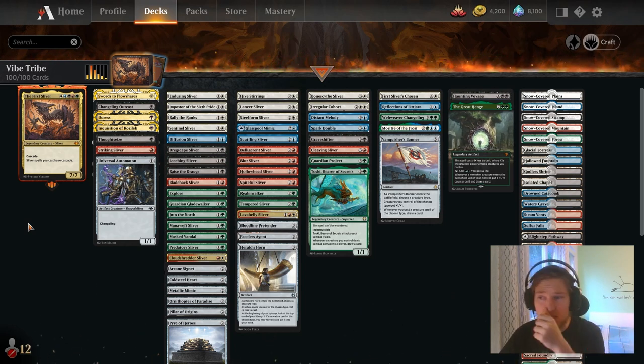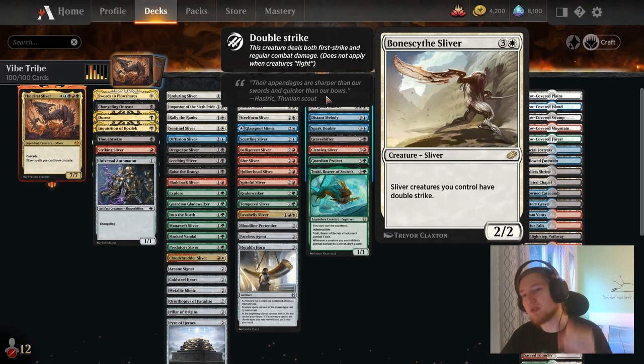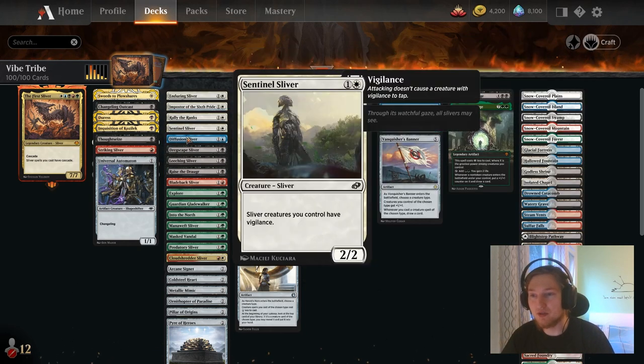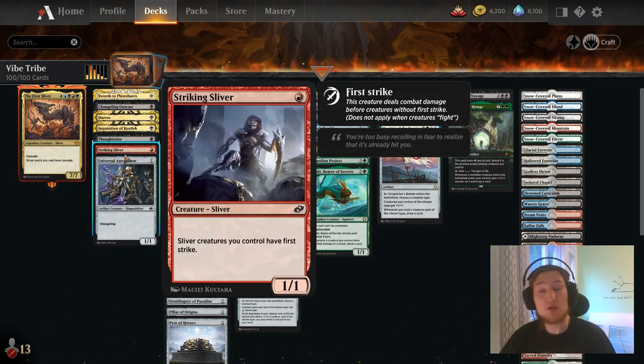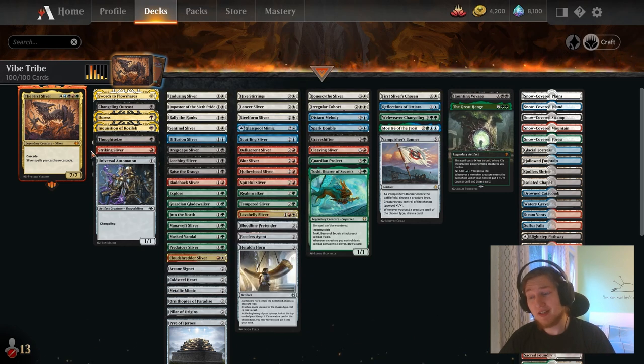Another topic: when the First Sliver is on the field, all your slivers have Cascade. So I cast a Bonesize Sliver, it has Cascade and cascades into another sliver — for example Lancer Sliver. This has Cascade again, so it can cascade into a Diffusion Sliver, and that cascades into a one-drop. A one-drop sliver will always give us a zero-drop.